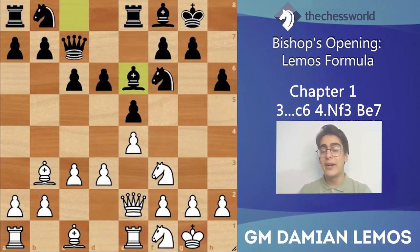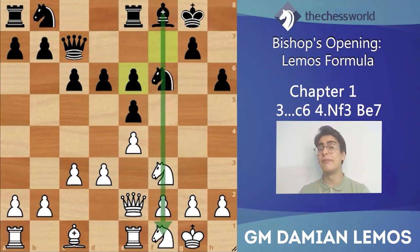After bishop e6, we get a concept that arises a lot in the Italian where bishops are facing each other. Depending on your style or the specific position, you can choose to keep bishops on board or go for a trade. I like swapping bishops off here because black's rook is no longer on f8 - meaning if he takes with the f-pawn, his pawns are not great and the f-file isn't open with a rook on f8 for black. So it gives us an advantage as white.